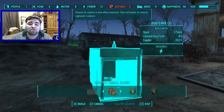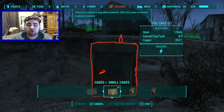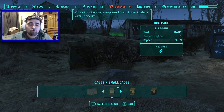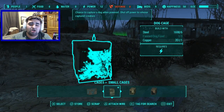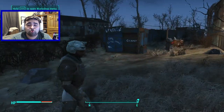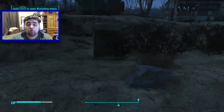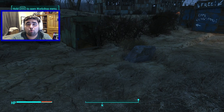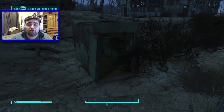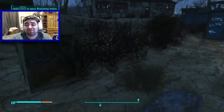The cages are the biggest part of this DLC. You can build as many cages as you want. Once you place a cage and power it on, you have to either be asleep or away from your settlement to capture creatures. You are guaranteed to capture at least one creature every in-game week.